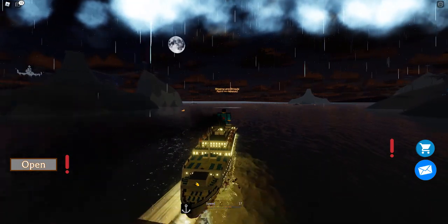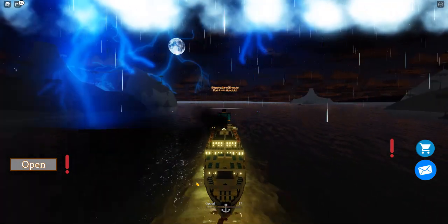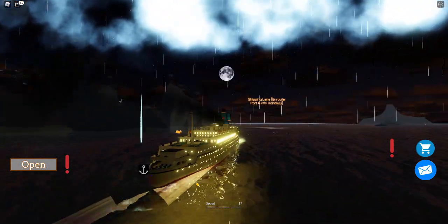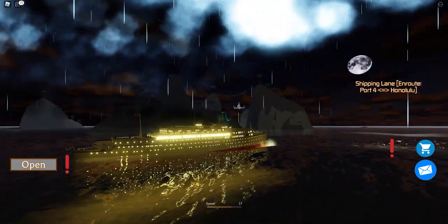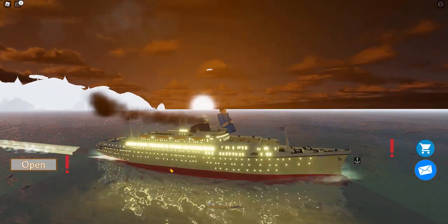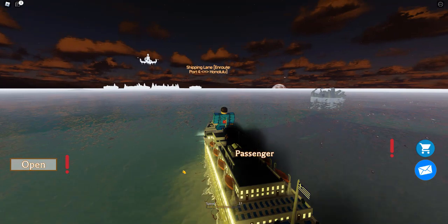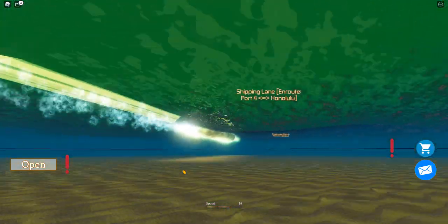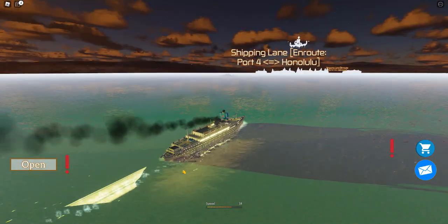We're gonna go ahead and get on course here. It looks like we have some lightning and thunder — we're heading into a storm, which is very Oceanos because they did go into a storm before she went down. It looks like we have a wonderful sunrise there. We're heading out to some open waters now, which is really nice. We're still in shallow water but definitely more open.